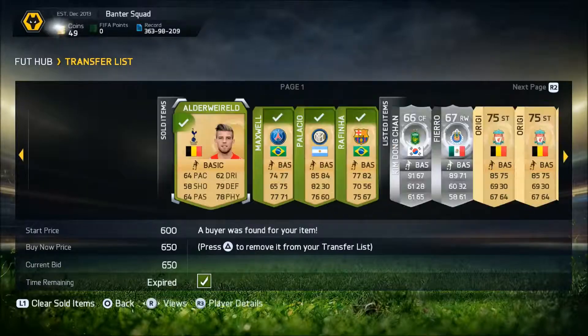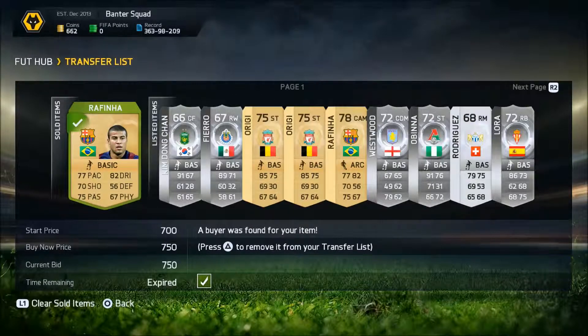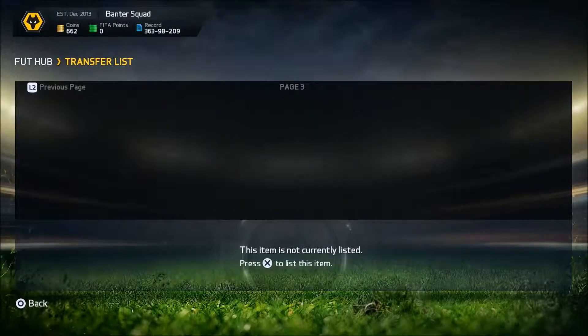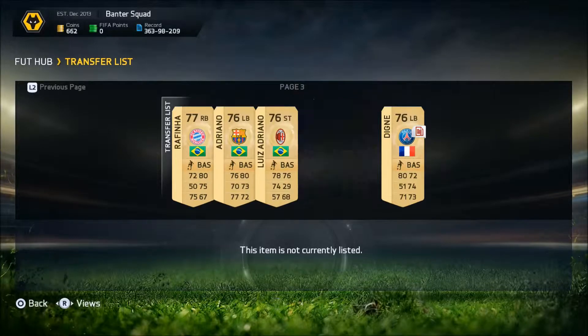You'll see the four things - I did sell the Maxwell right here. Alderweld sold as we're looking at it, which is pretty cool. And then we end up with Finia. We have a lot of silver players selling, but they are not part of this. None of them do sell, so I try and keep a lot of players that do not sell to use them in other squads.